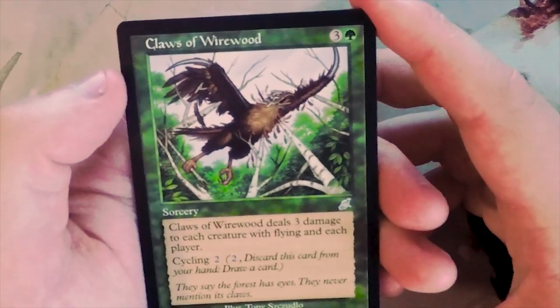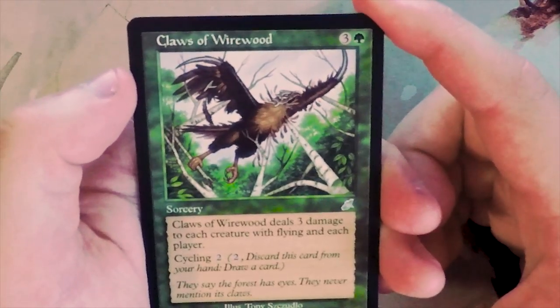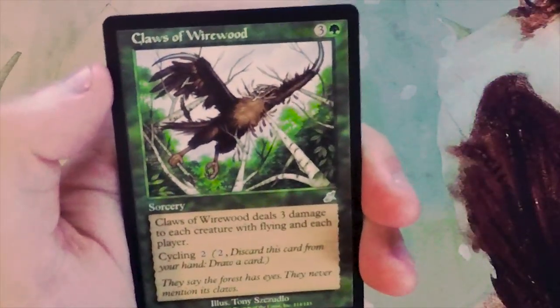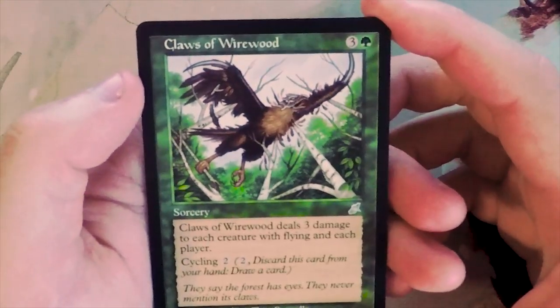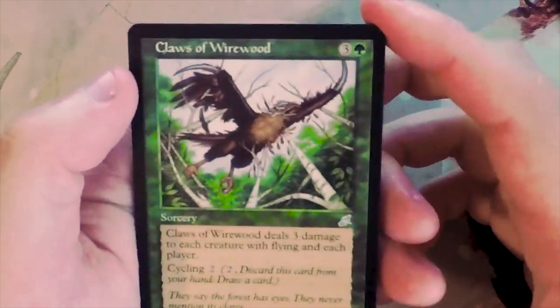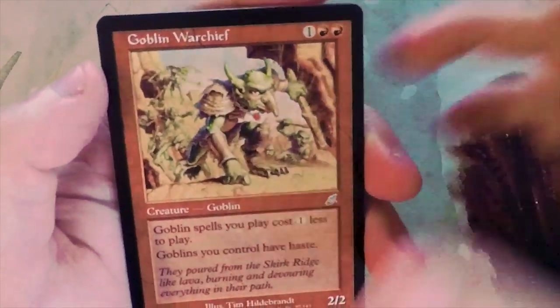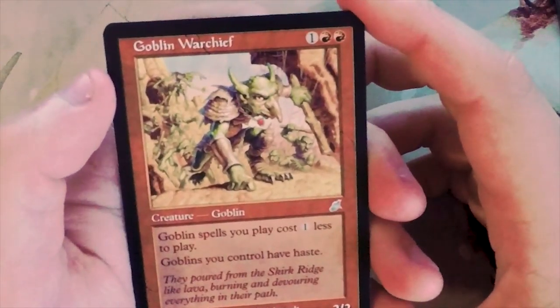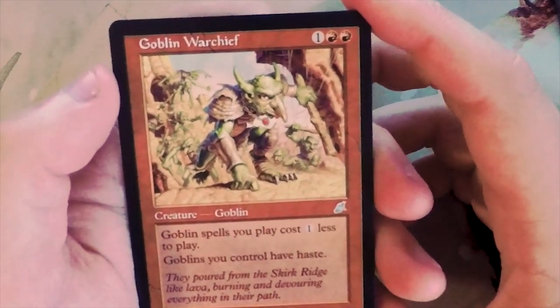Claws of Wirewood deals three damage to target creature with flying and each player can also cycle it for two. I like it - it's fine. Nine times out of ten you're probably going to find a creature to hit with this. That being said, it's not amazing, not a game-winning card by any means. It's just a basic removal spell with a little bit of upside.